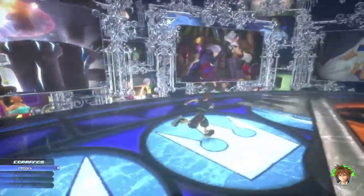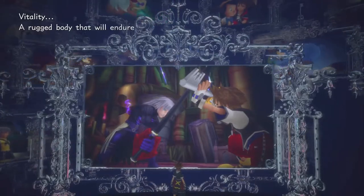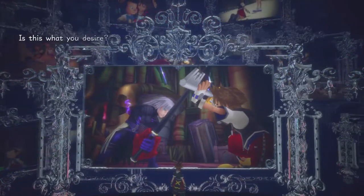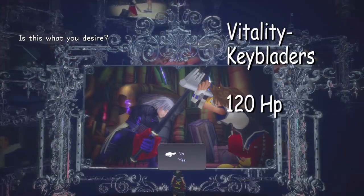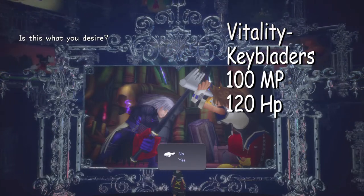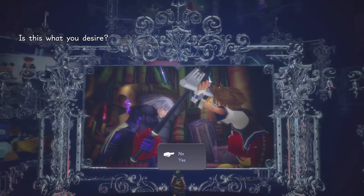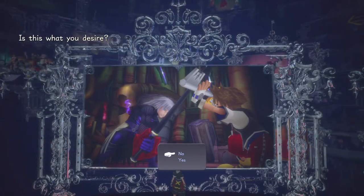Let's go check out the middle mirror. This is Vitality — a rugged body that will endure even the toughest of challenges. With the middle mirror, Sora will start with 120 HP and 108 MP. If you are a Keyblader and don't use MP often and could use more HP in your adventure, this is the one for you.